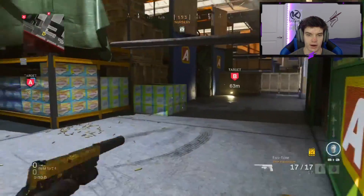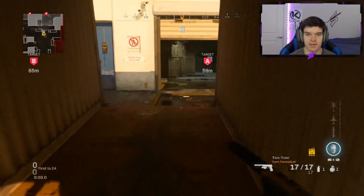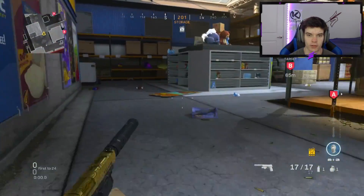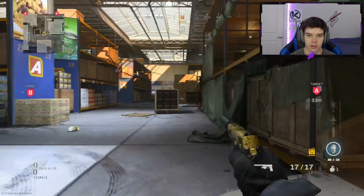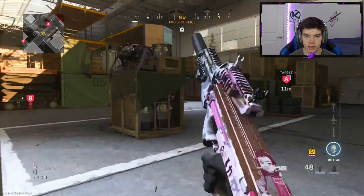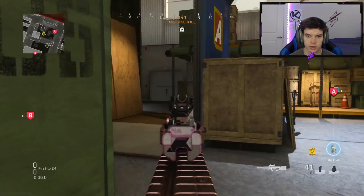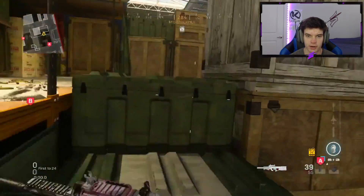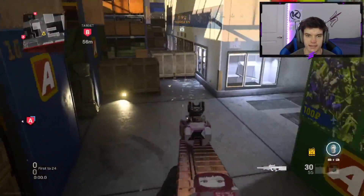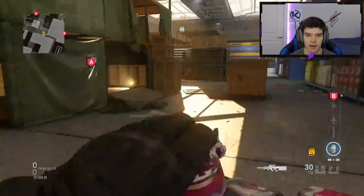Next is my favorite route on this map — the mid-to-A route. It gets you a lot of kills quickly. Throw the smoke, cook the nade over the top, immediately run through and hard aim right there in case anyone pushes up. Use this box to cover you from up top, check your way through to make sure no one's there, get up top, then check every corner through that area. I typically end up flanking B from here, or finishing through A if that's where they're sitting.